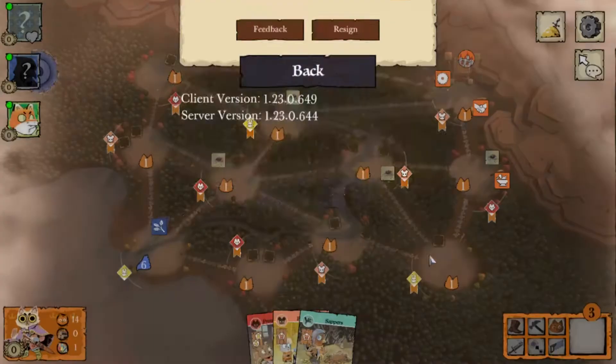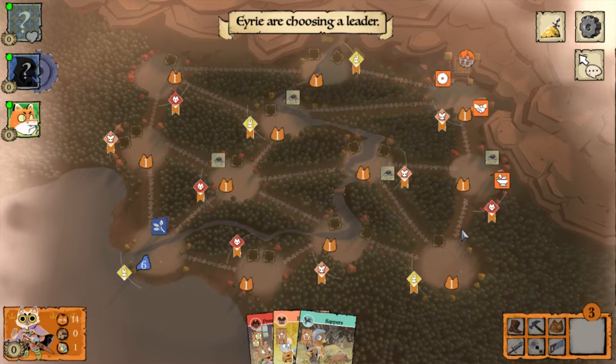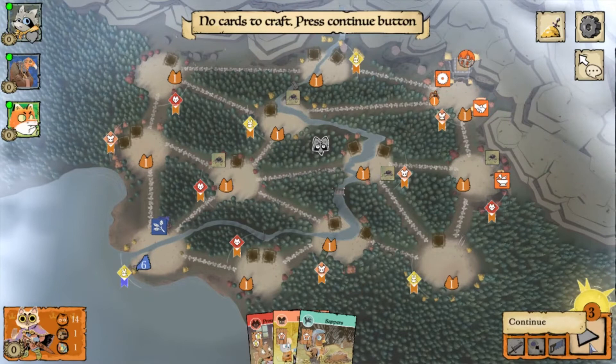To start off the strategy, you always want a very standard opening: clear the mouse top right, put the sawmill and a recruit there to keep some forces at your base to deter other players from rushing it. For this strategy, you only put one crafting at one fox location at the start, because of one very important card called armor, which is key to the success of your victory.